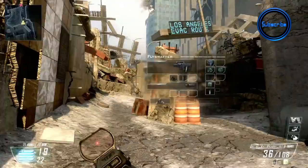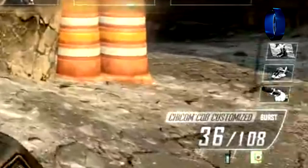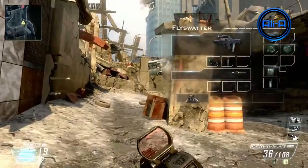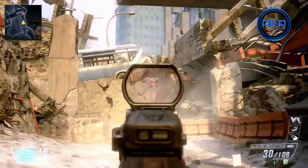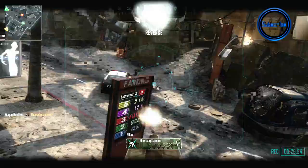The next segment of the trailer shows off a flyswatter class, which I'm assuming has perks and attachments set up to shoot down air support as quickly as possible. The killstreaks shown include the satellite, the advanced attack helicopter, and at the bottom what looks like some sort of turret with one gun on the front. Here we can actually see the player shooting down air support but not getting any points for it — it appears that shooting down air support won't help towards your killstreak bonus, which is annoying.